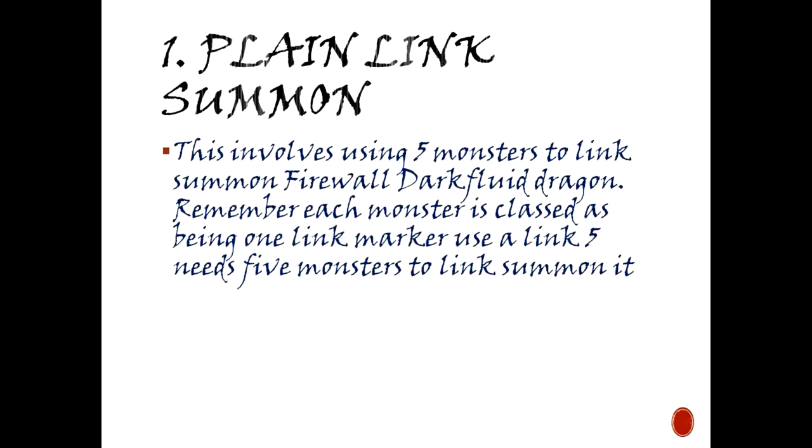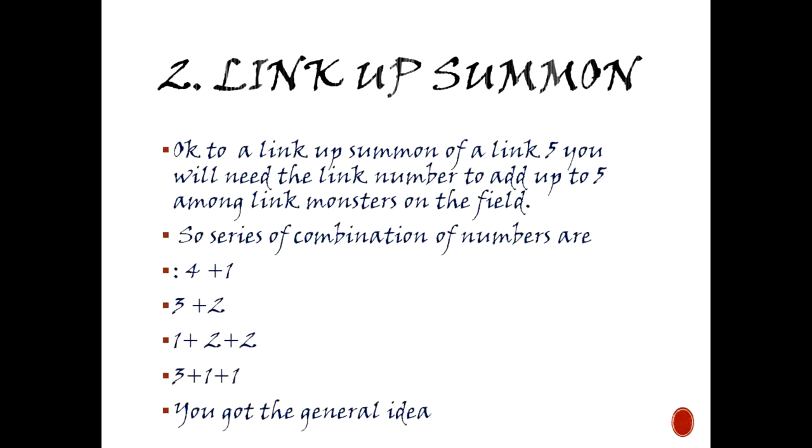There are three methods to summoning it. One: a plain link summon — this involves using five monsters to link summon Firewall Dragon Dark Fluid. Remember, each monster is classed as being one link marker, so a Link 5 needs five monsters to link summon it.